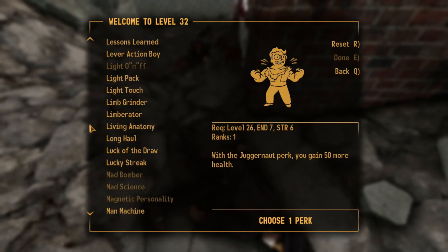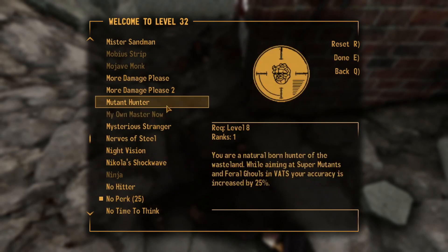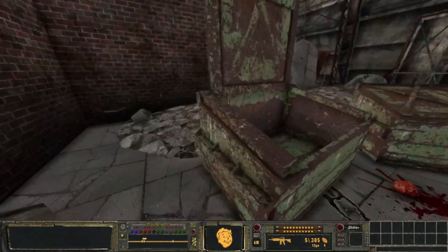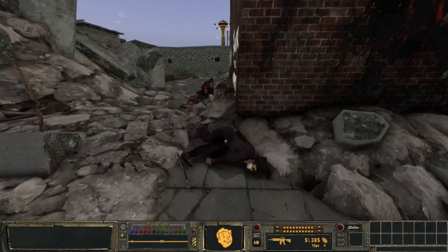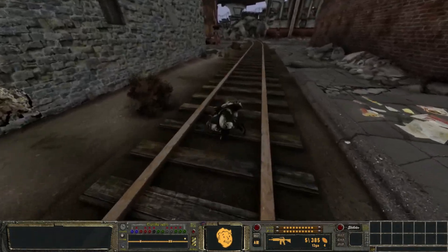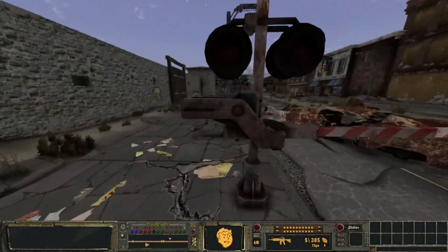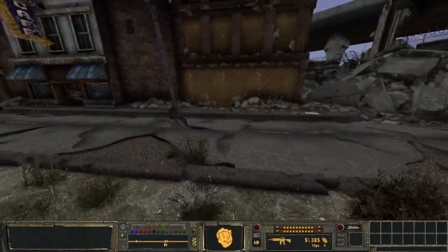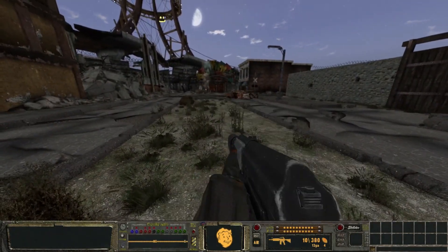Note to self: I gotta start telling myself whenever I mod these games not to download every perk mod and merge it. I know Viva New Vegas says not to use merge plugins, but I'm a rebel. I've had zero issues with merge plugins. If you know what you're doing, you really can't break anything as long as you don't merge mods that are conflicting with each other. I'm pretty much just merging armors, weapons, and perks together, which have no conflicts. I check FNVEdit anyway.